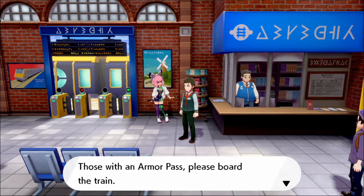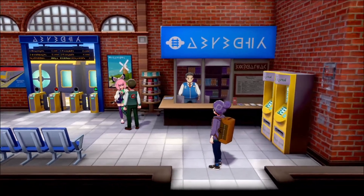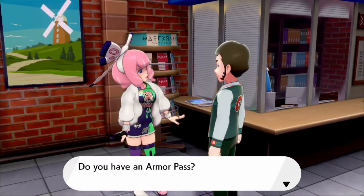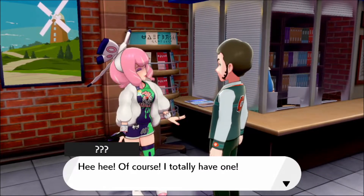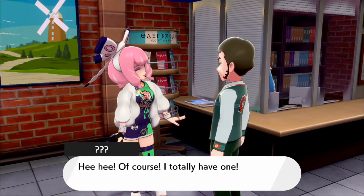You can already hear a little audio: "Train to Isle of Armor has arrived." So I have Sword, so it's gonna be — I already forgot her name — she's the poison type trainer. If you have Shield, it'll be the guy with the floating hat balls; he's the psychic type trainer. "Those with Armor Pass, please board the train." So now we're gonna go talk to them and get the little cutscene.